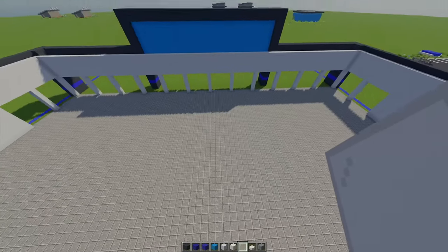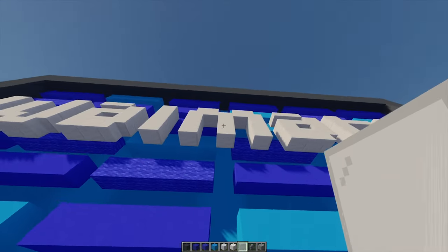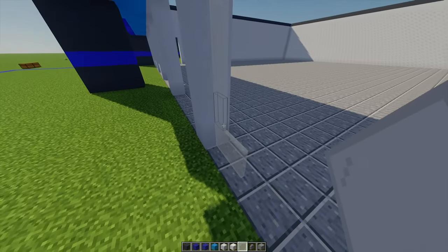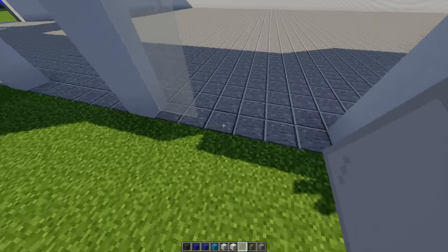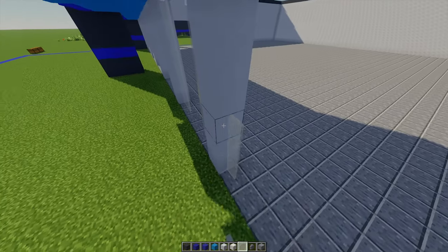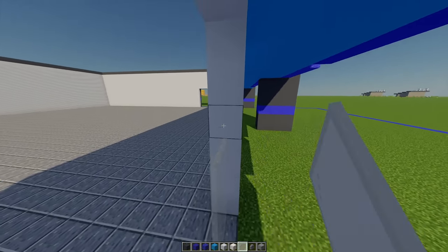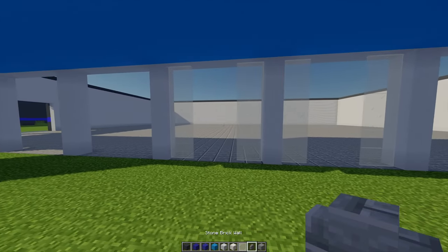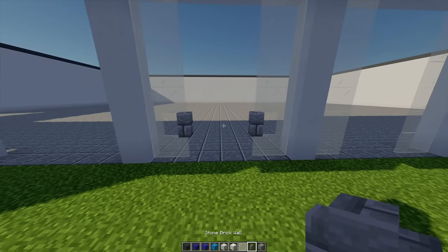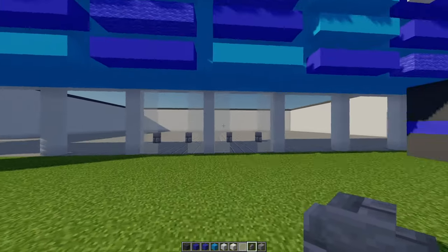Now all the floor has been filled in, we can get on with the windows. Moving to the center pillar aligned with the M, with some white stained glass I'm going to extend this out two across on the left-hand side, leaving a gap of two and doing the same on the other side, repeating on the next window. With some stone brick walls on the second inner blocks, I'm placing two stone brick walls on each side to give us our entrance.